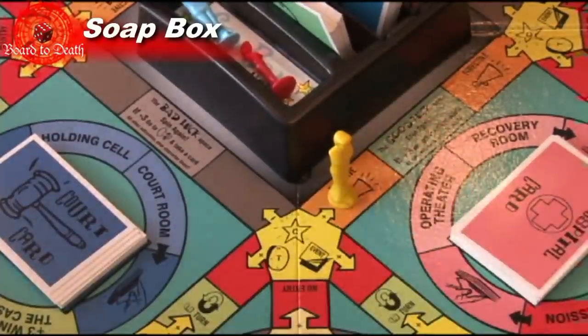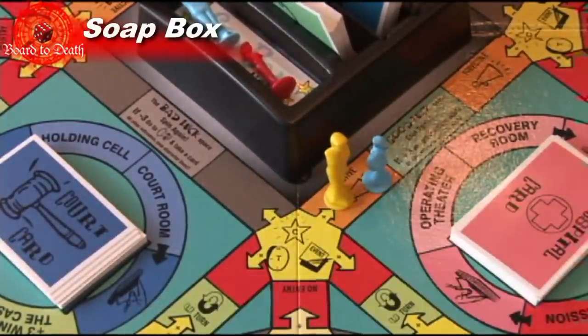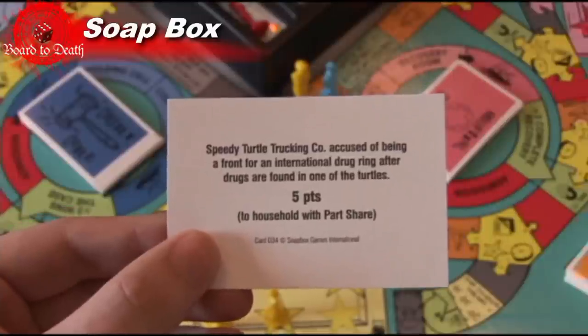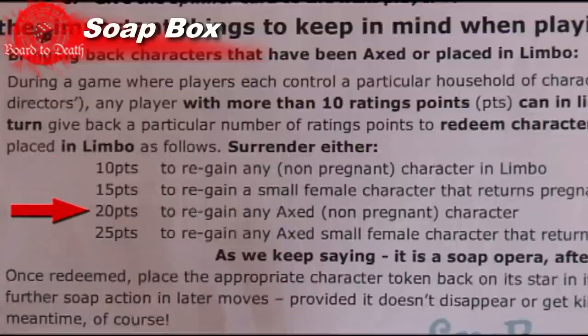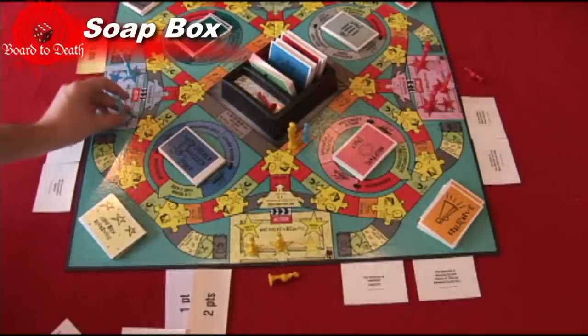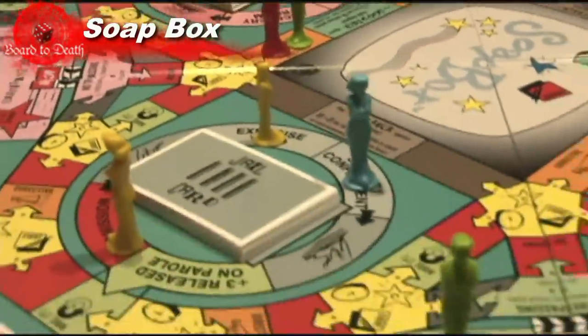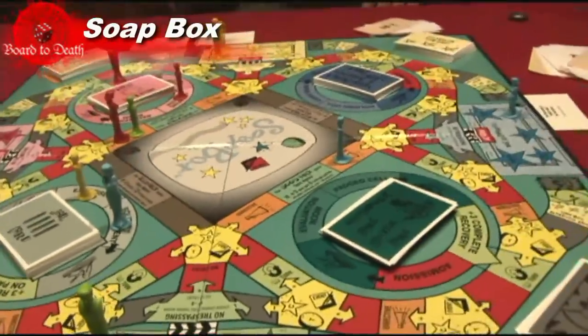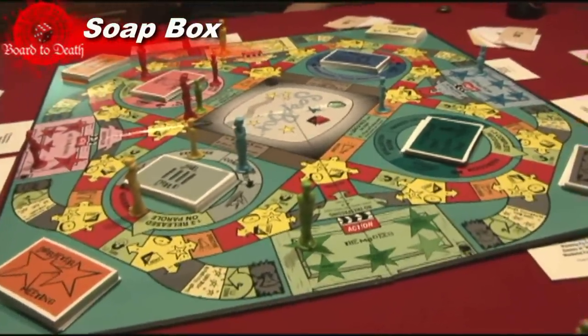The best way to get points are from meetings, good luck spaces and cards. Some cards will say the owner of this asset gets this many ratings, which means exactly that — just check who owns the asset and give them ratings for it. If you have enough rating points, you can choose to bring back members from limbo or from death instead of playing your turn. It's a simple, fast-paced game with lots of humor and random events. There is some element of strategy when deciding where to move your pawn and which member to use on a given turn.